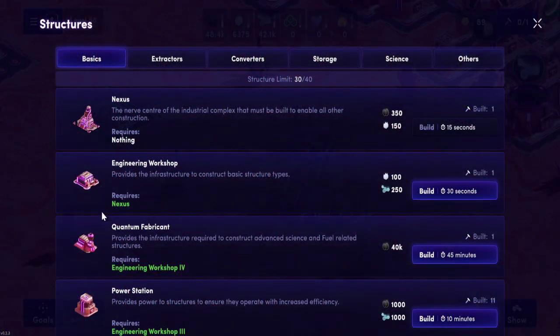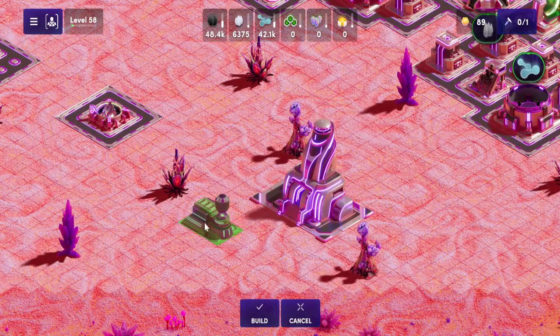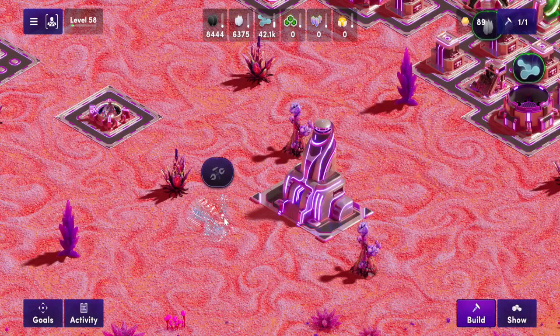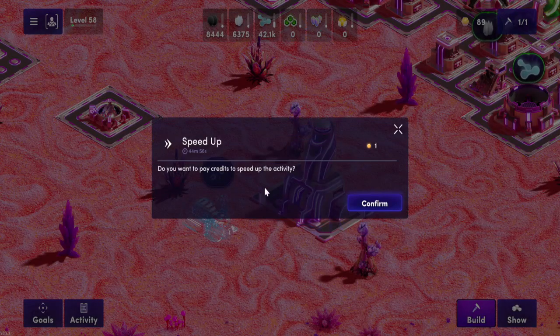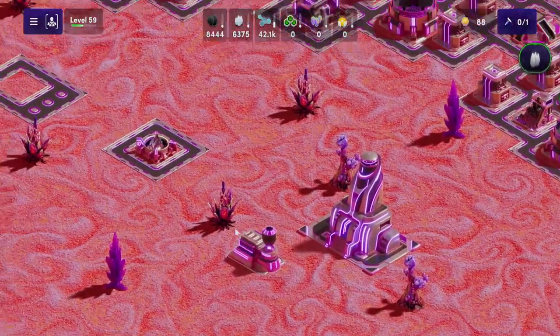I hope that explains enough about the quantum fabricator in Illuvium Zero. If you have any questions, write them in the comments below. If you are new to Illuvium Zero or would like to play it yourself, I posted a link to try out the game, and my guild will be down there as well for people wanting to join and learn more about Illuvium. Thanks for watching and I'll see you in the next episode.